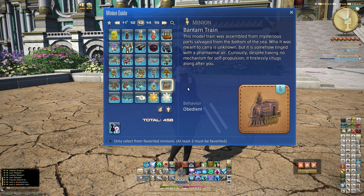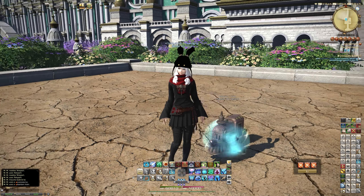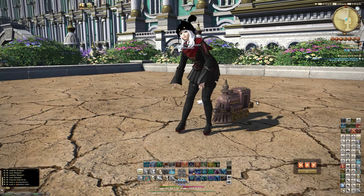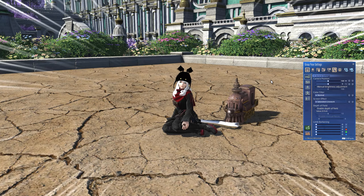This is the Bantam Train, so let's learn this. The Bantam Train cost me about 8 million gil today. It's been available for the last couple of days since the dive point became available to people. I waited a couple of days to get mine for a little bit cheaper — yeah, eight million gil, things are coming down in price a little bit.